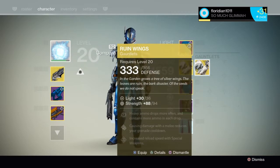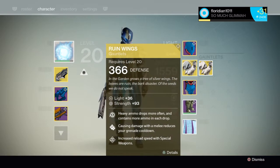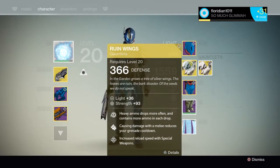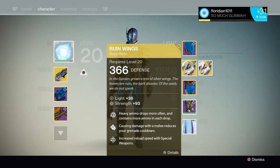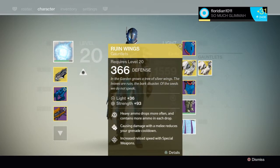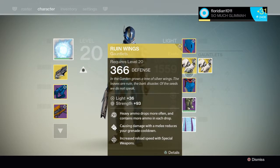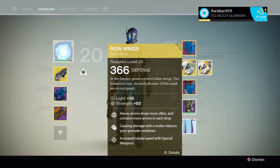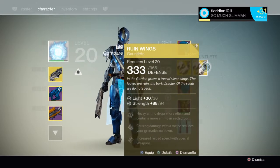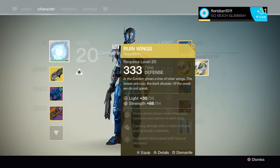We just got exotics to throw away. I'm going to be burning up these Rune Wings right now. You have never seen these when you get a maxed out — this is what you can buy from Xur. This is your engram drop right here. It's only a one point strength difference, 93 to 94. Both are 366 defense. Heavy ammo drops more often, causing damage from melee reduces your cooldown, increases reload speed with special weapon. Some of the stuff works in the Crucible, some it doesn't. I have two of them and I don't need this one.